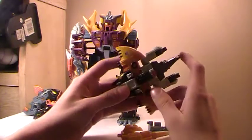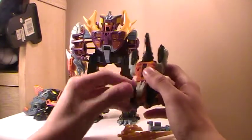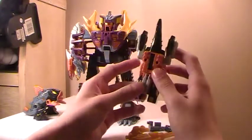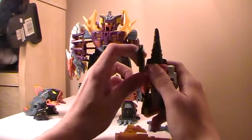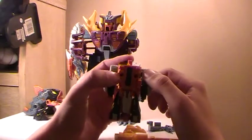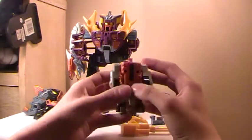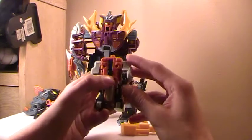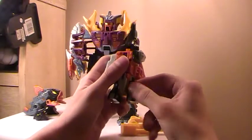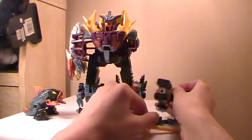We have the manta ray. I'm going to do this kind of quick because I'll do a full review on each custom when I get them in. Flip them over, pull out, flip them down, flip down the feet, flip back the head, and there he is in robot mode. He's got kind of an orange face with some yellow highlights for the eyes, rotation at the elbow and rotation at the hip. That's about it.